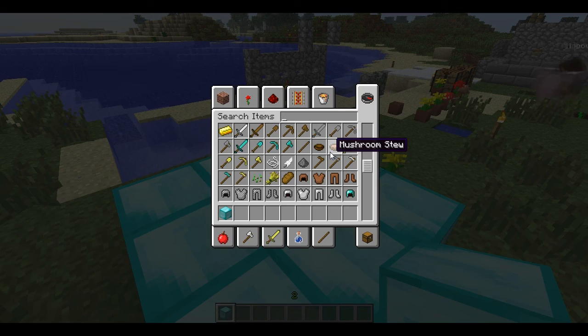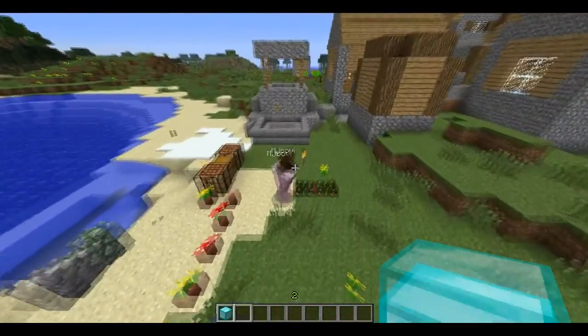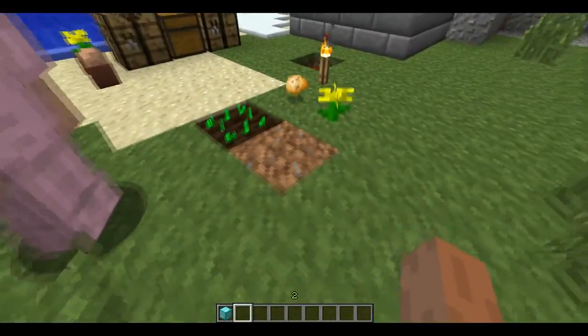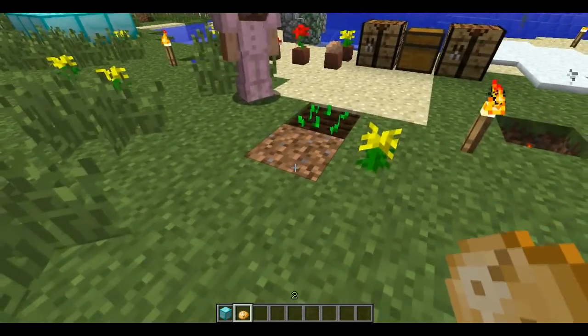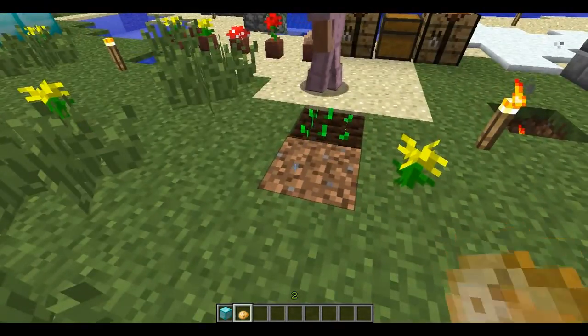Oh, you can plant potatoes! You just hoe them and you plant the potatoes and carrots in the ground, and they just kind of sit here.